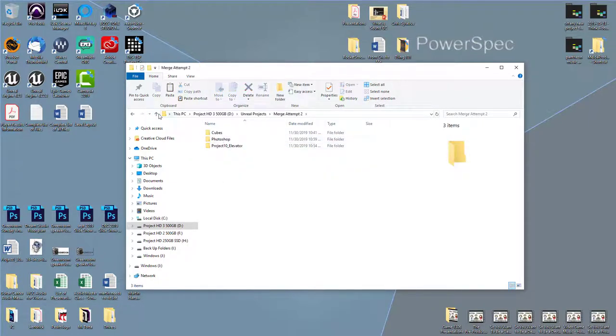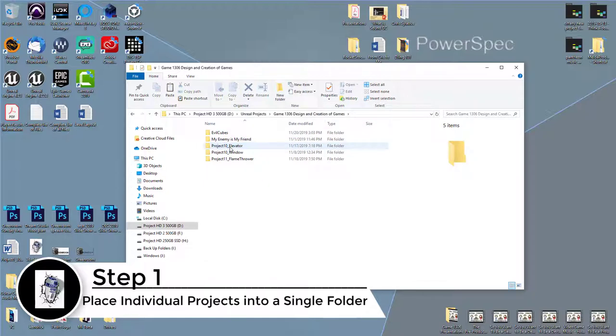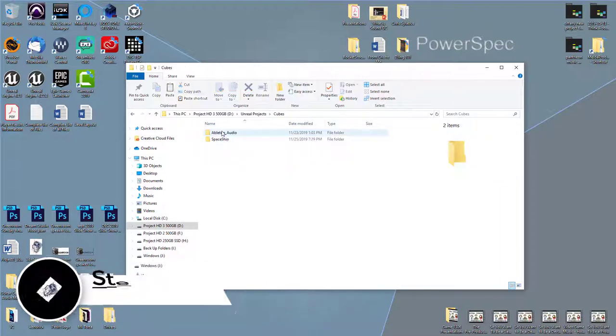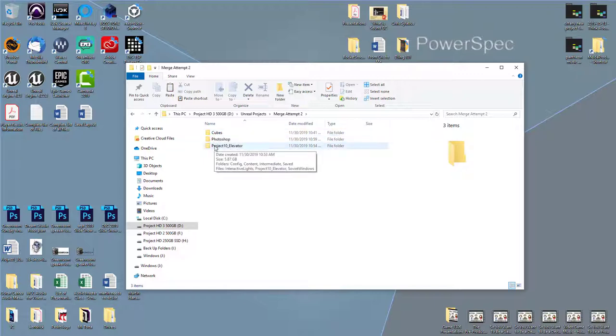We're going to go into Merge Attempt 2. What I've done is found where — let's say this is Person A on your team, so this is their project, and this is Person B's project. I've got the elevator project, which is Person 1's, and I've got the Cube Spaceship, which is a new version of a game I've been working on. I'm going to put them all into one folder called Merge Attempt 2. What I did was literally copy and paste them in there — not drag them, because if you drag them you're moving your version of the project completely.